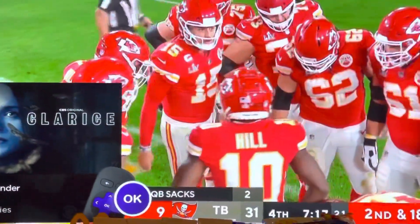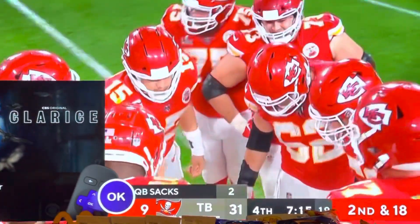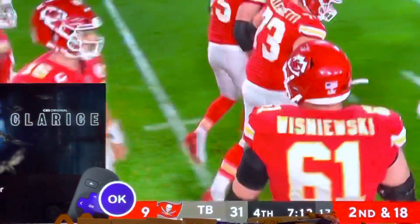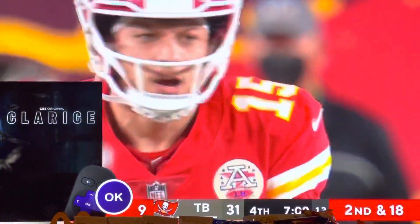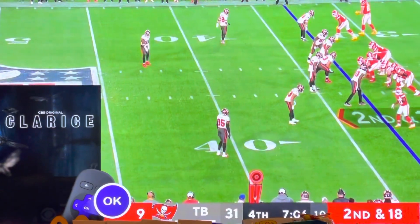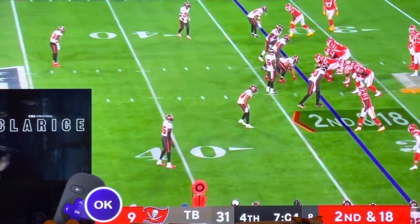When Eric Fisher went out with the Achilles injury late in the game against Buffalo, what it triggered — you had to move your right tackle to the left side, you had to move your right guard to right tackle, and they had to insert a new scheme, a scorer for the first time this season. So basically it affected three positions.